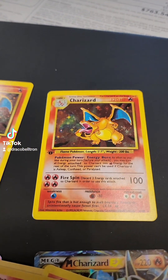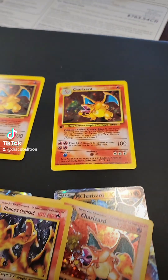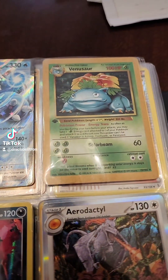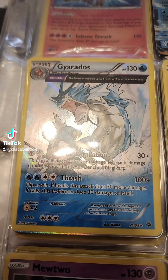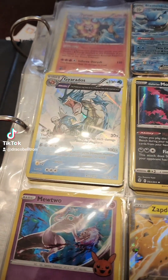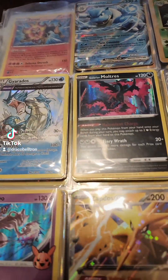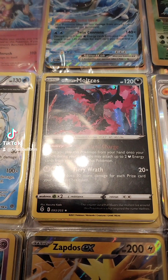Then of course I got a bunch of Blastoise and Venusaur. Gyarados is my favorite water Pokémon of all time — I have a massive horde of his cards. And then of course I'm a big fan of Moltres.